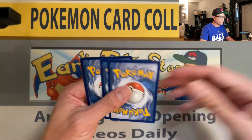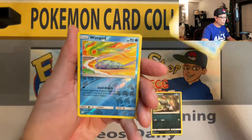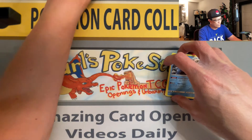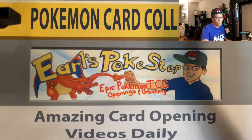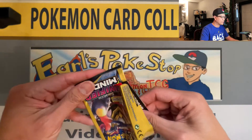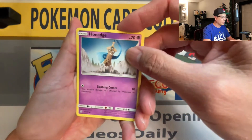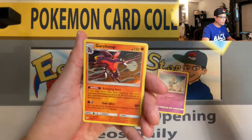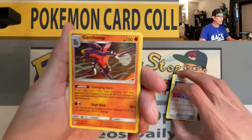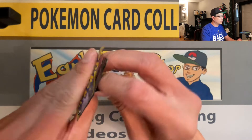Karrablast — another reverse holo. Wimpod reverse holo! That's the third reverse holo for Unified Minds. Let's see if we can pull an ultra rare or a holo rare — that would be awesome. We got Onix, U-Turn Board — there you go, first holo hit! A Garchomp holographic rare, guys. Beautiful card!